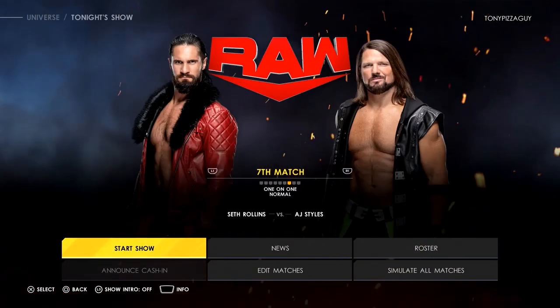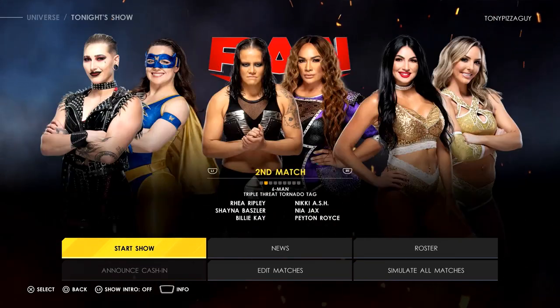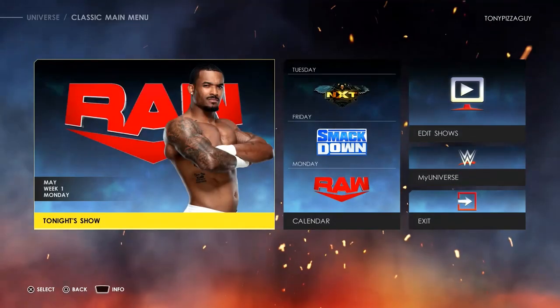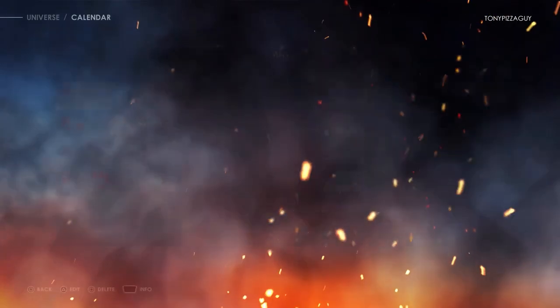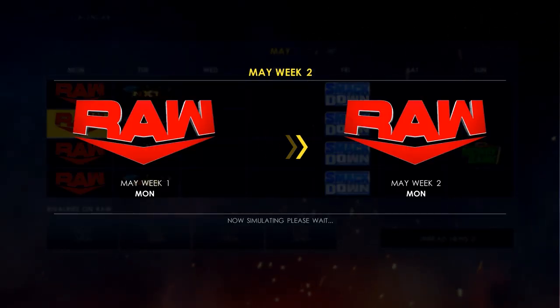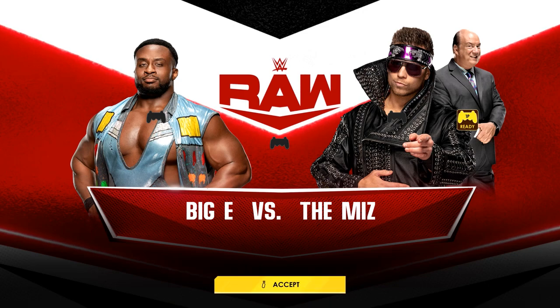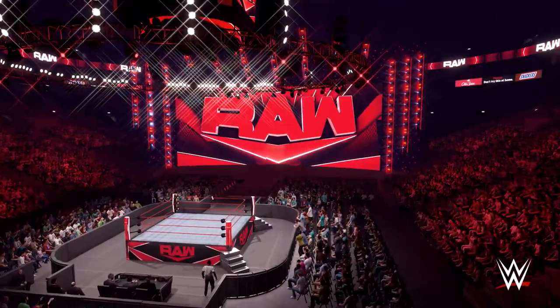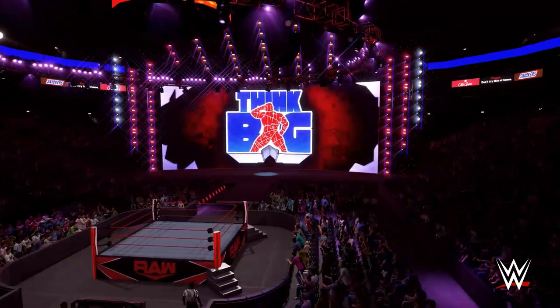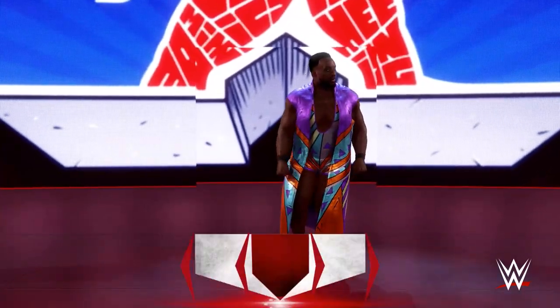That's our main event and we are not even booked here, so we can go ahead and skip this show. Going to the calendar, we'll go to the next Monday Night Raw since we are not booked on that show, and skip ahead until we are booked. There we go — we are now Paul Heyman, the brand new Paul Heyman guy. Big E versus The Miz. We will see as we play it out.